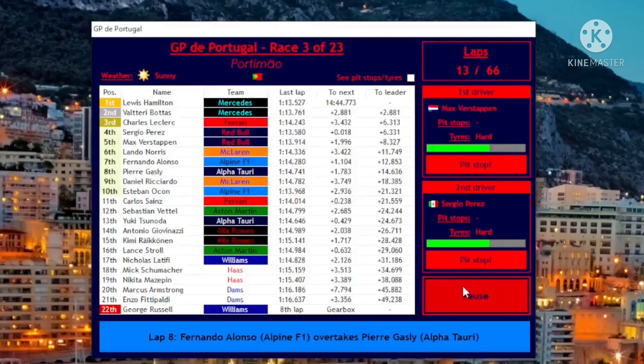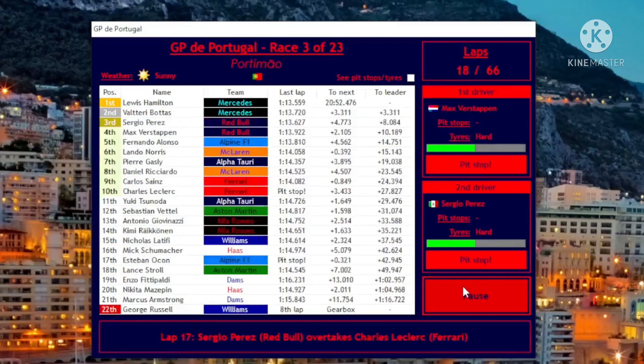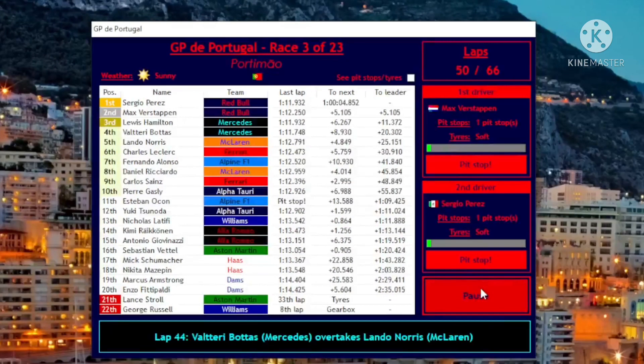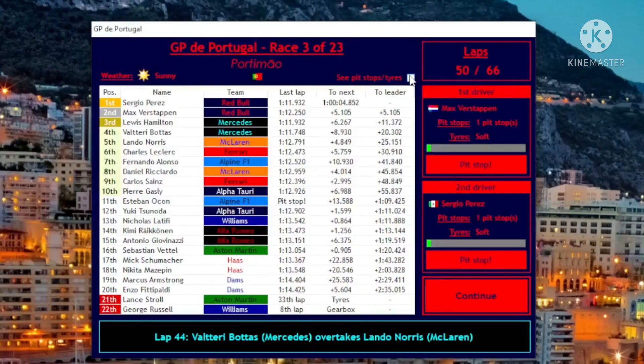Hamilton and Bottas have cleared off into the lead. Leclerc has nothing for them, but Perez is catching Leclerc. Leclerc pits, and so does Lewis Hamilton — on softs again. He's not gonna make the end of the race. Why does he keep pitting for softs? We have a 20-second lead on Bottas.